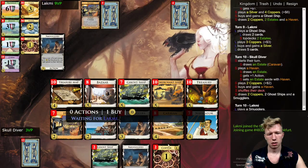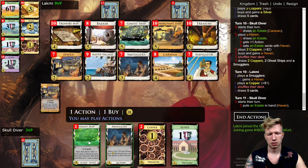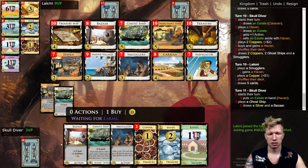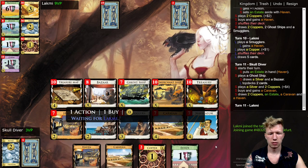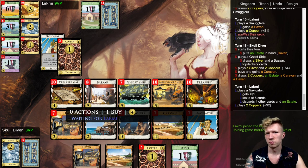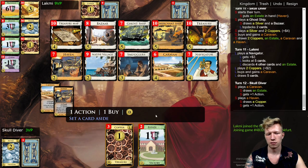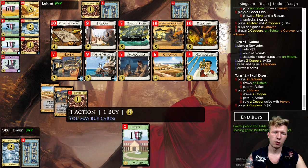That's terrible — a triple terminal collision. I don't have enough villages, and I drew my Bazaar debt pretty badly. But that's what you get with no trashing — draw is going to be random. I don't expect to draw the deck with any kind of consistency. I'd rather get more Havens.